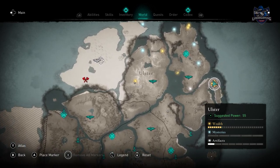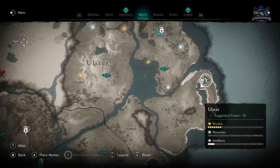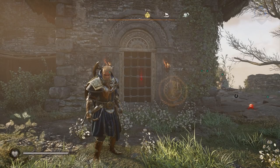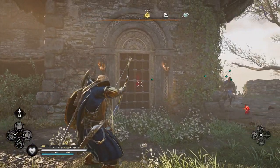Next head to Ulster and the Milvilla Abbey. You might have to complete a raid here first, but in the church you can break the door open from the outside window and you can go through the door in order to reach the druidic helmet.